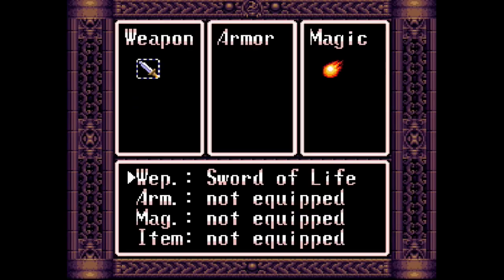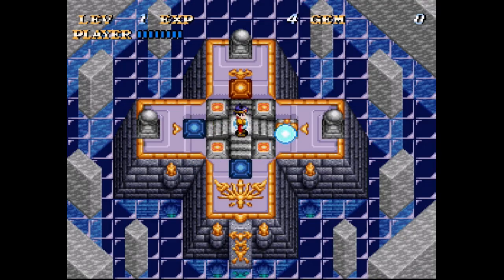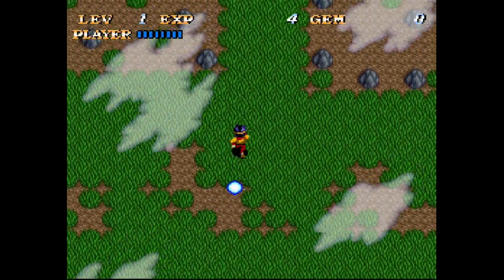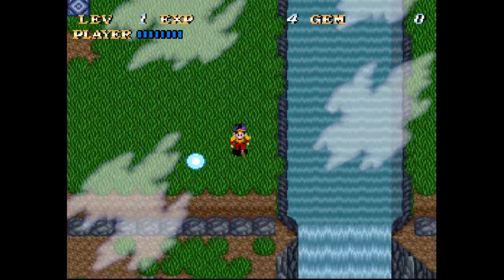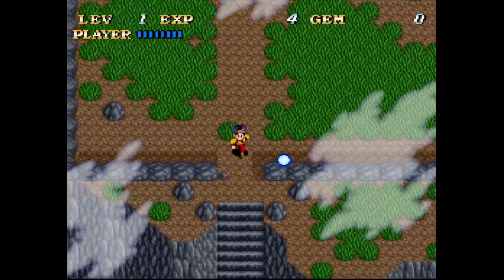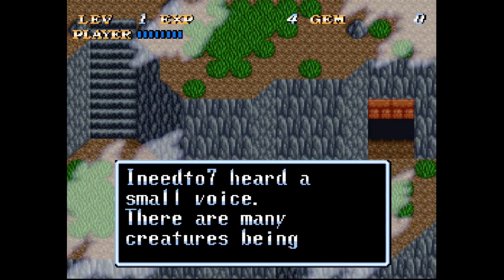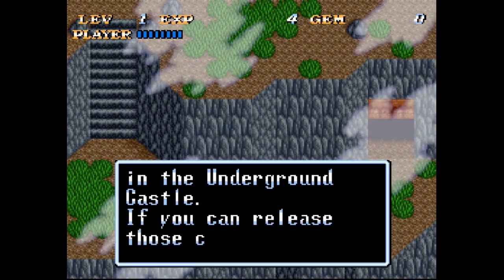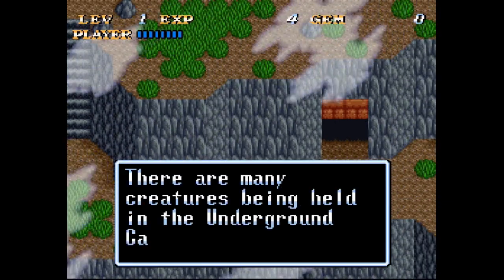So now I can put that in there, and I'm out. So I go here and we're in the Grass Valley place, where there's absolutely nothing of interest. I gotta go over here, and there's a flower. I heard a small voice: there are many creatures being held in the underground castle. If you can release those creatures, the village will be reconstructed. Thank you, plant. You are a lovely plant.